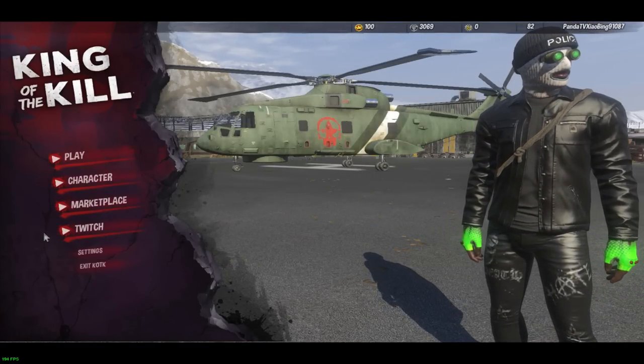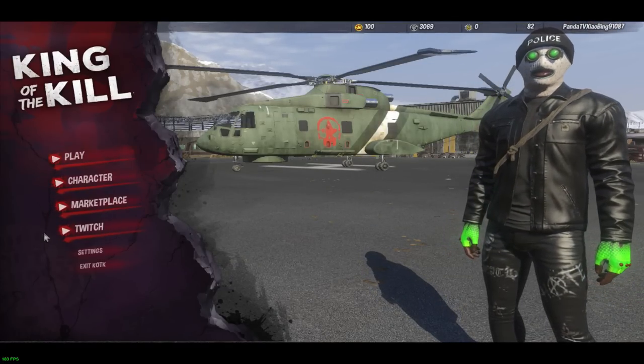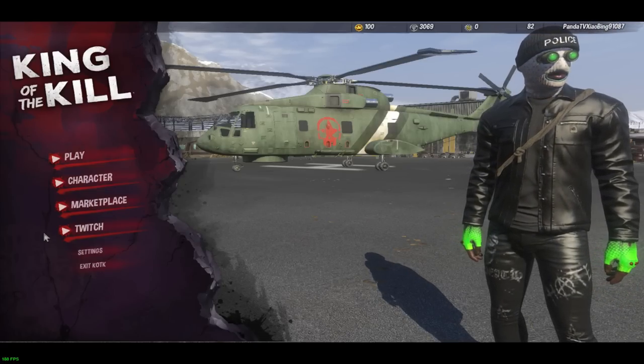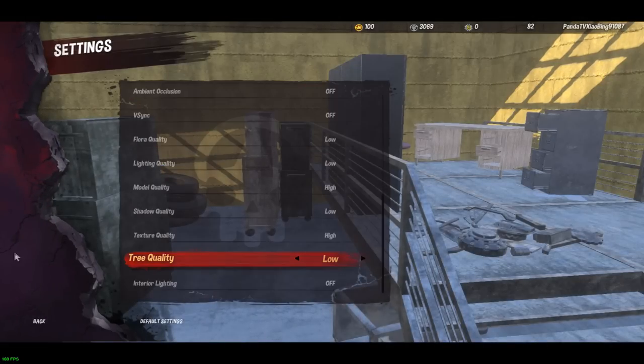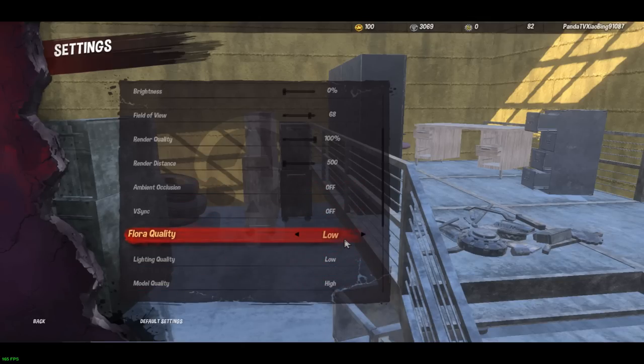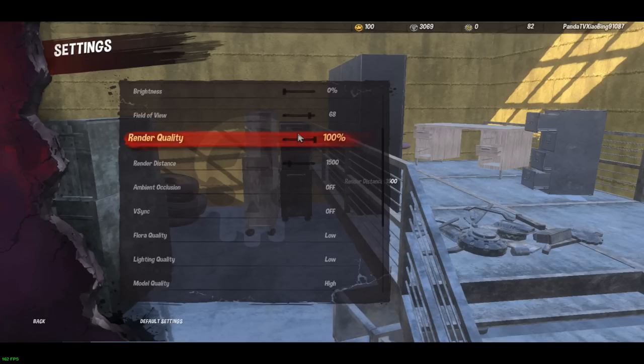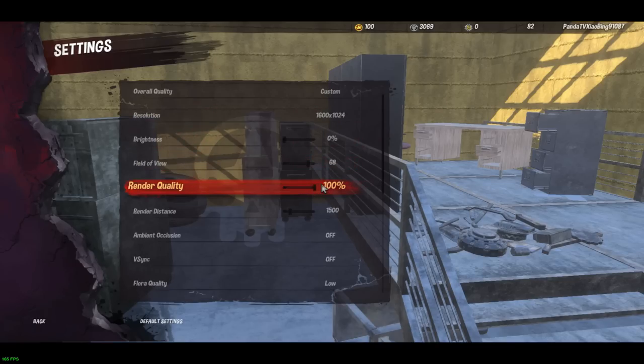A lot of people ask me every time I stream what my settings are and what my resolution is. In my personal opinion, everybody's build is different — you should go with what you like. But if your computer is good enough, the only two important qualities you need on high are model quality and texture quality. I have everything else on low, and I play on 1500 render distance.